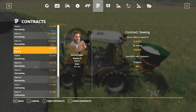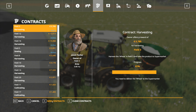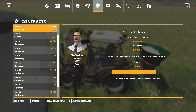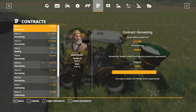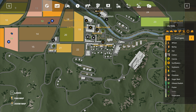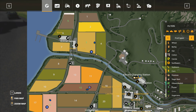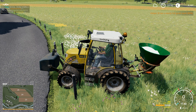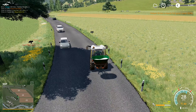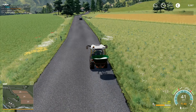I've got the sowing job to do. I don't currently have any more fertilising. Let's click new contracts. I don't currently have anything new to go and do, other than field five sowing, which is now being sewn with soybeans. Field five is... it's that one all the way up there.